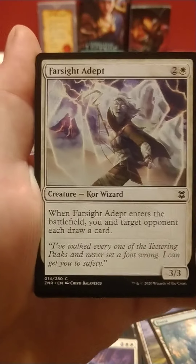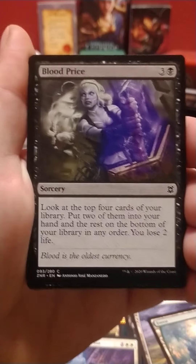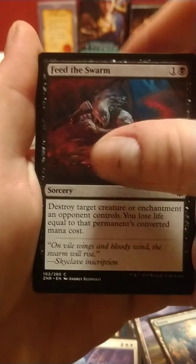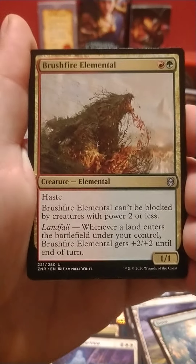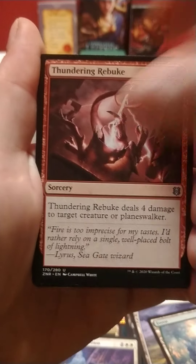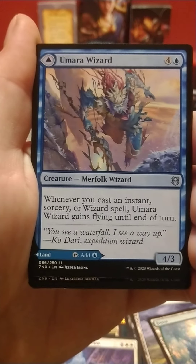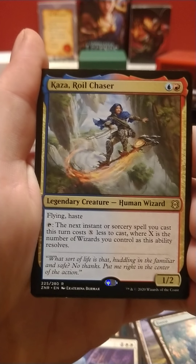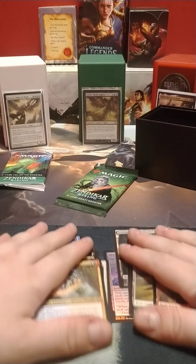We are down to two packs and then the Collector's Booster. Let's hope that Collector's Booster is fire. Smite the Monstrous, a Blight Blade, a Blood Price, an Ox, a Grasp, Feed the Swarm, a Brushfire Elemental, Thundering Rebuke, Amara Wizard, and for the Rare or Mythic, we have Kaza Royal Chaser.